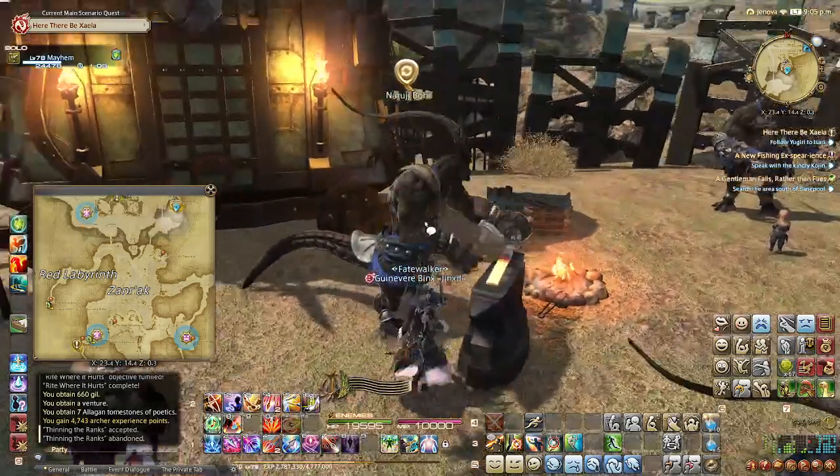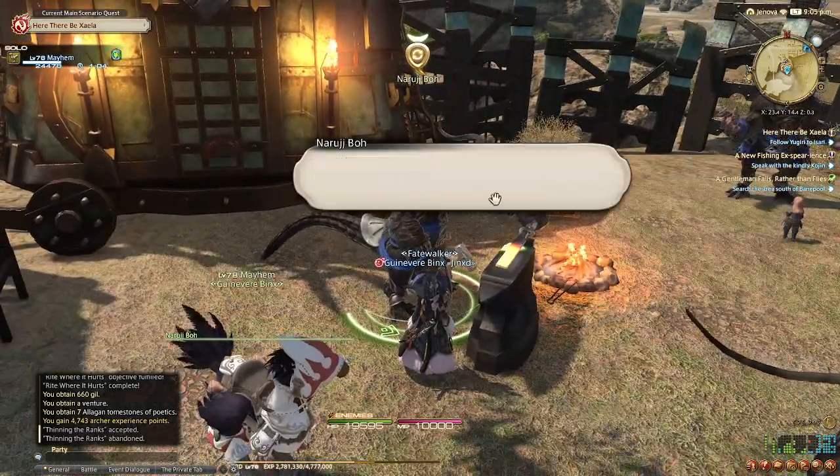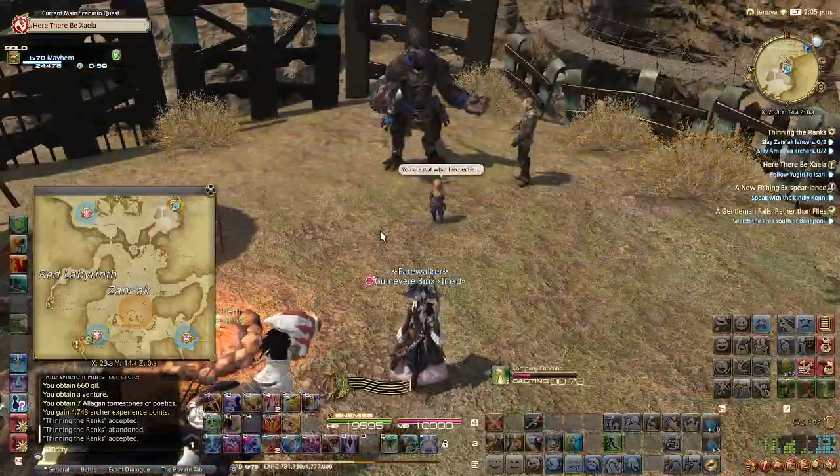Today's quest is with Naru, and it is called Thinning the Ranks. In the interest of saving time, I am not reading the dialogue. However, I do recommend that you read the dialogue.